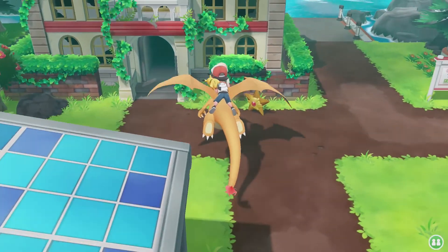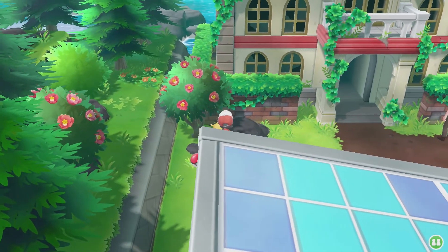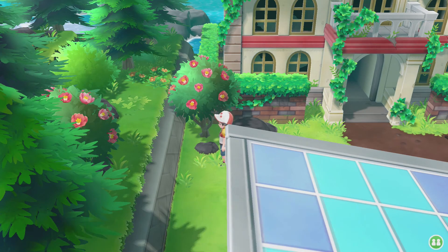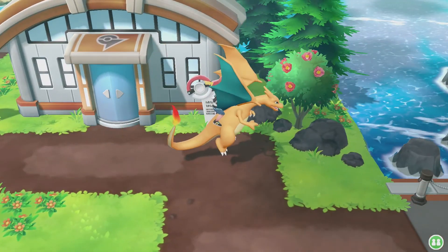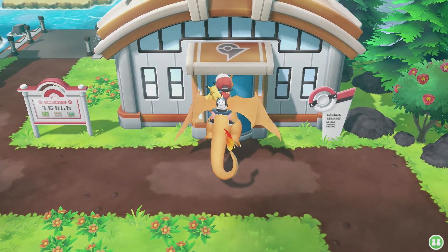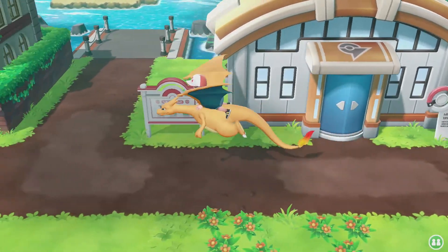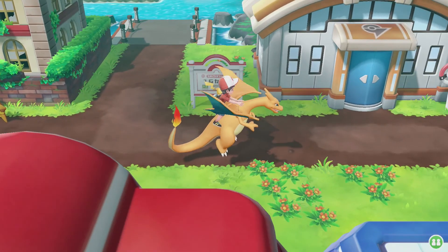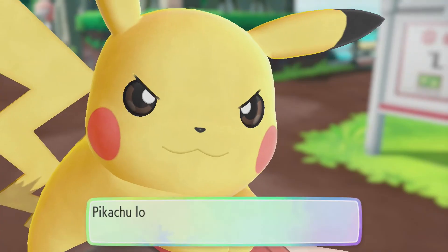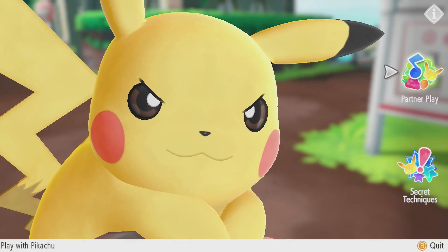So we're done with the research lab. The Pokemon mansion — do I want to go through there? We've got the Pokemon gym. So it's between the mansion or the gym. Which one should I do? I'll leave it to you guys — drop it in the comment section below which one you want me to do. Pikachu looks like he's ready for anything. I'll see you guys in the next episode. Take care.